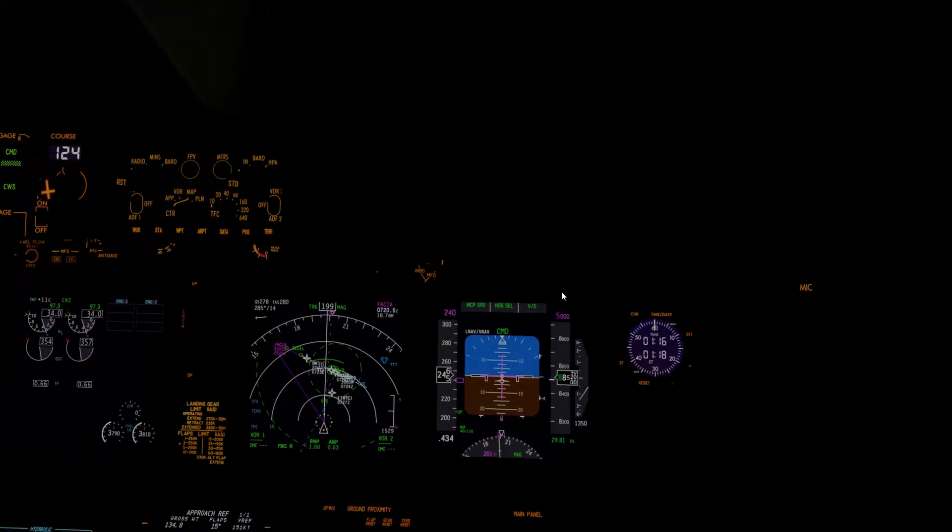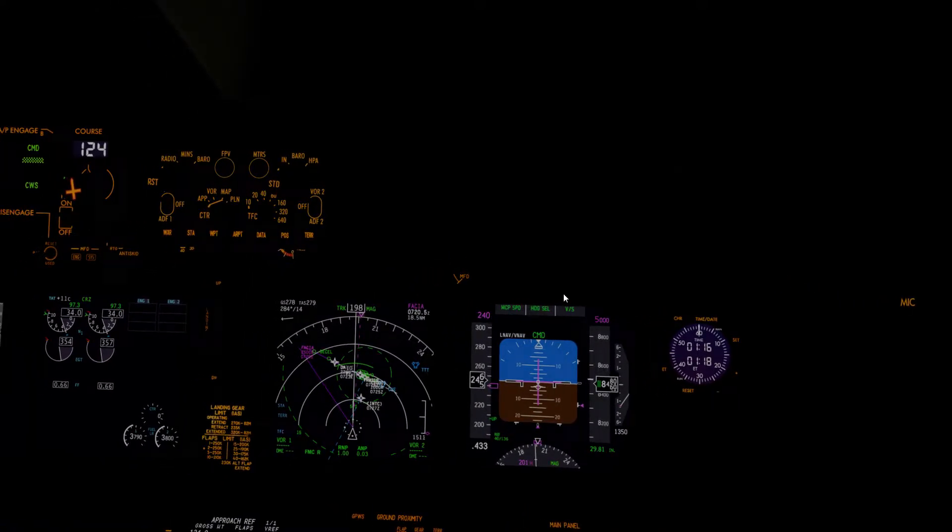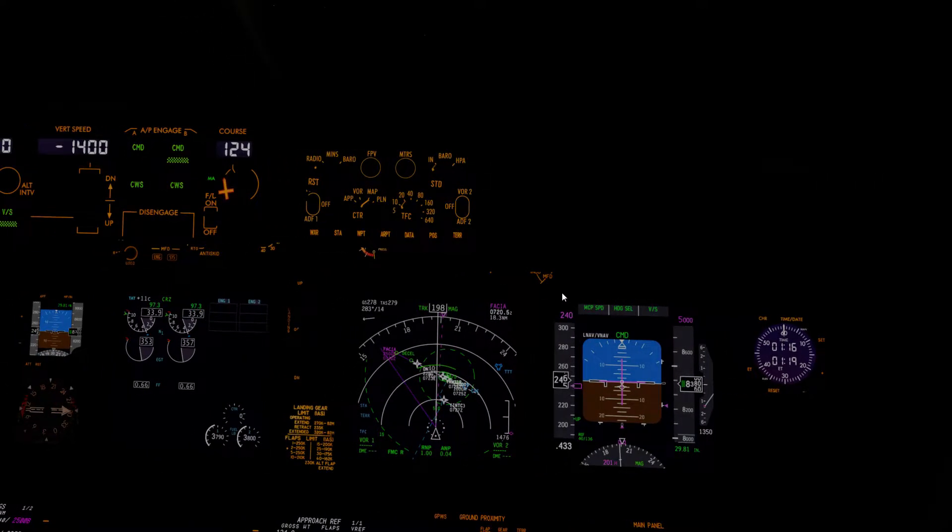For the approach, we're pretty much going to treat it as an RNAV approach, since RNAV data reflects real-world data and it's going to be more accurate than an ILS. So the in-plane ILS is going to be a little shaky. Especially given this airport, we don't want to mess it up — it's just a very short runway, so we need to do what we can to be as accurate as we can.